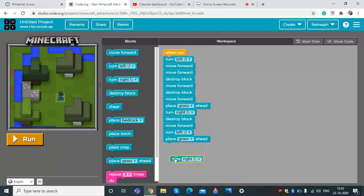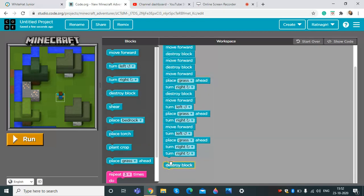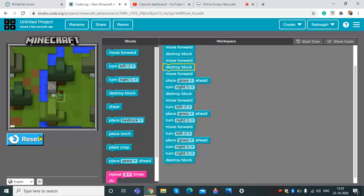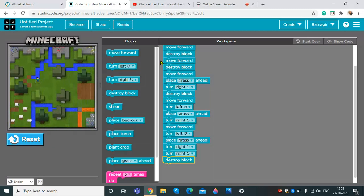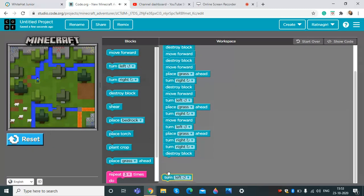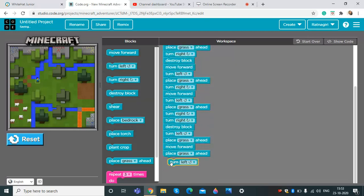And turn right, move forward. Turn left, place a grass ahead. And turn right, and again turn right. I'm going to destroy block, we can run it. Place a grass ahead, then left, move forward, place a grass ahead, and turn left, place a grass ahead.